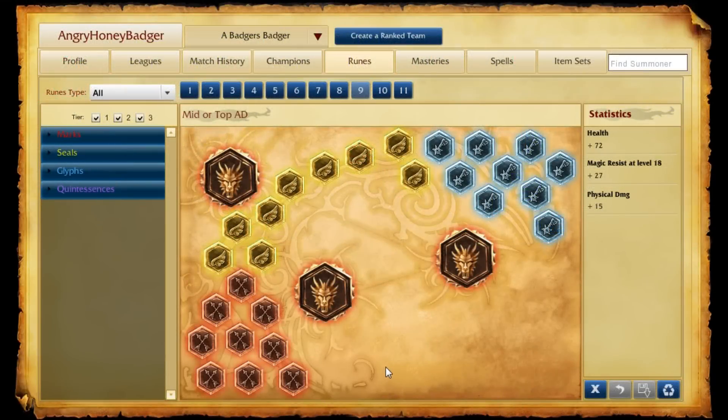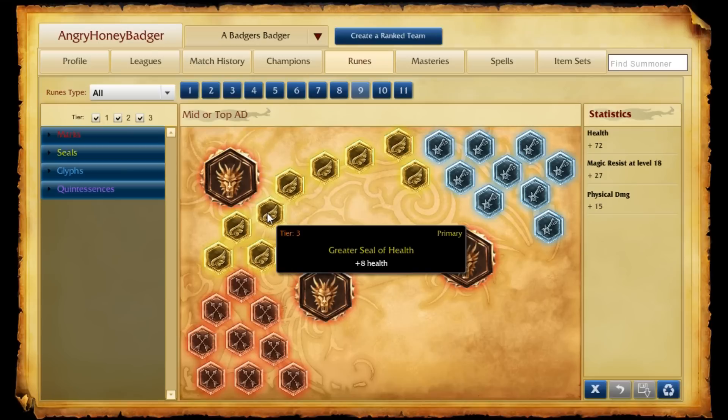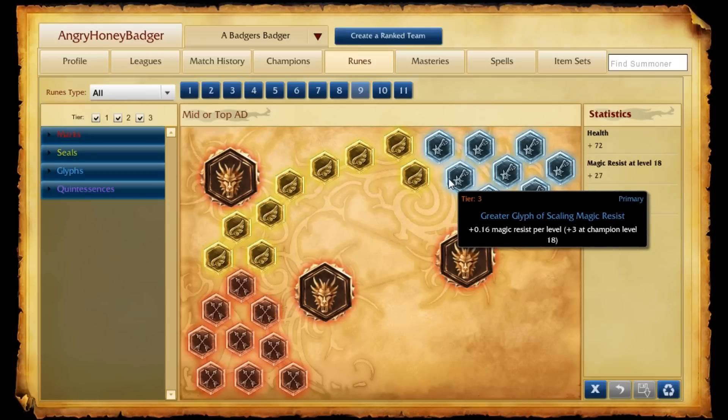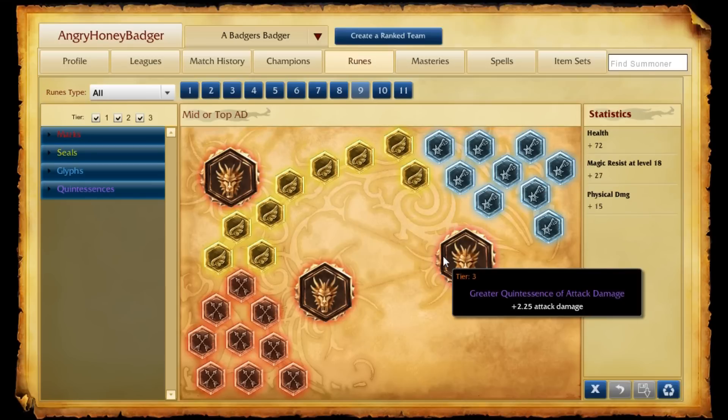As for your rune page, we're going to take our Mid or Top AD page. What it is: Attack Damage Marks, Health Seals — although if you're going up against armor most of the time, you'd obviously take Armor Seals. Then we're going to take Magic Resist per level Glyphs, and Attack Damage Quintessences.